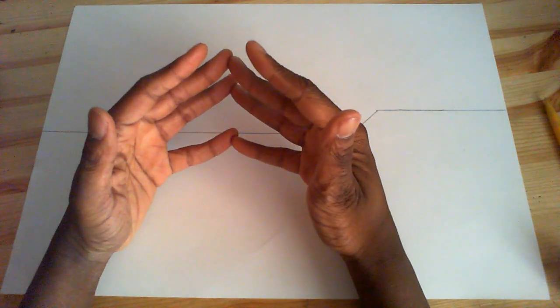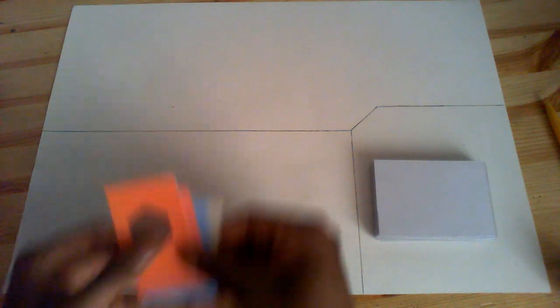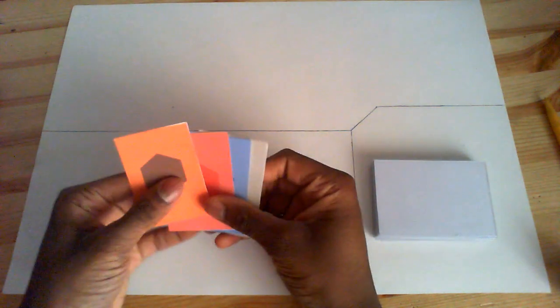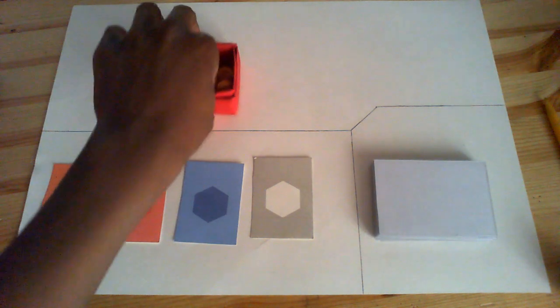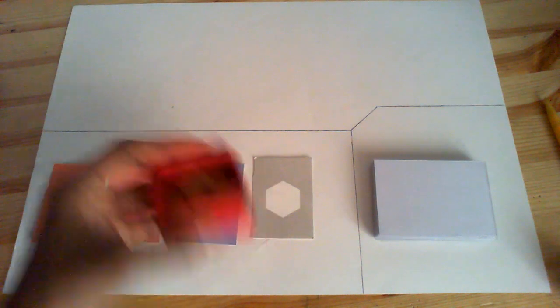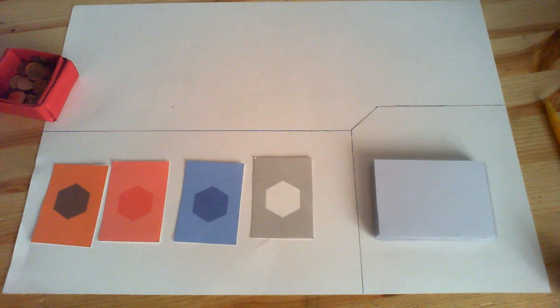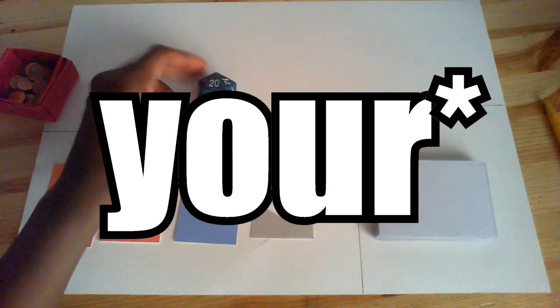To play you'll need some things first. You'll need a deck of cards right here. You'll also need elemental cards right here. You'll need some way to count and keep track of the mana and the life points — I'm using coins. And you will also need a 20-sided dice or a piece of paper to keep track of the life points.